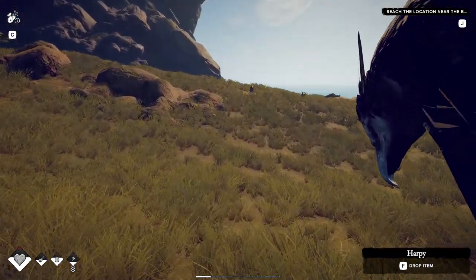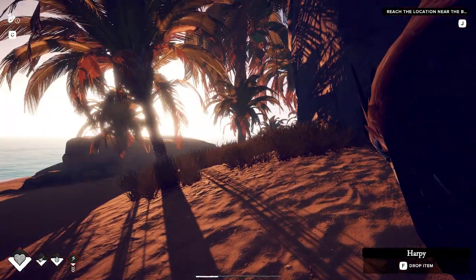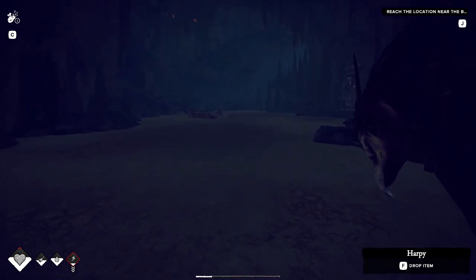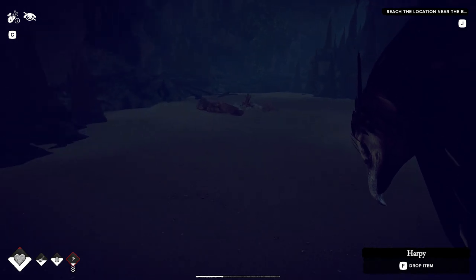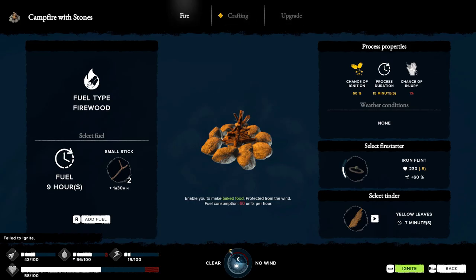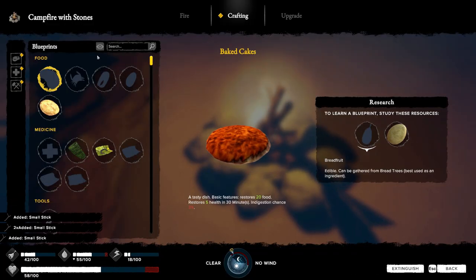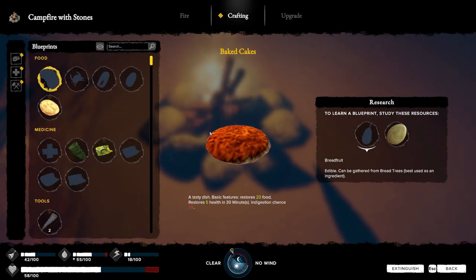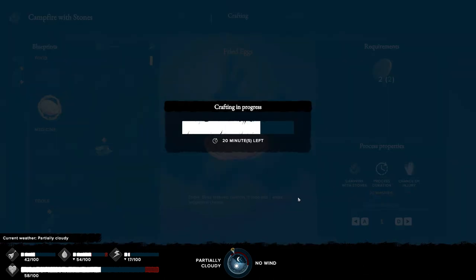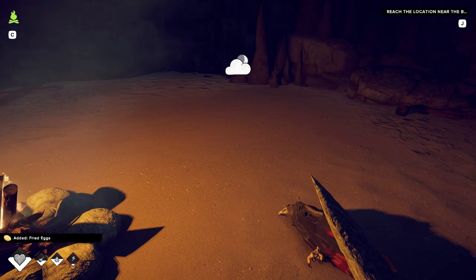Oh look at these chickens — they look like chickens. All right, we made it back. It's getting dark but we're back into the cave. We've got that bird with us. I don't know what I can do with him but we're going to definitely start a fire here. Let's put him down. Let's interact and add fuel. Fried eggs! Fried eggs! Hell yeah! I got me fried eggs — hell yes! Let's go and eat those.